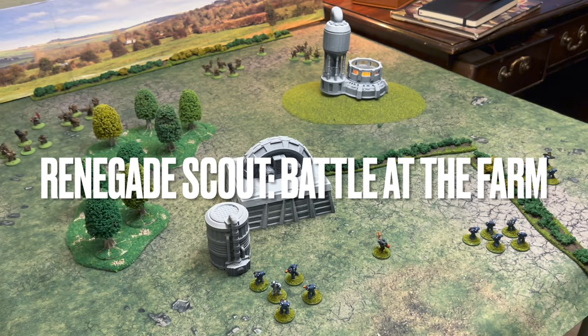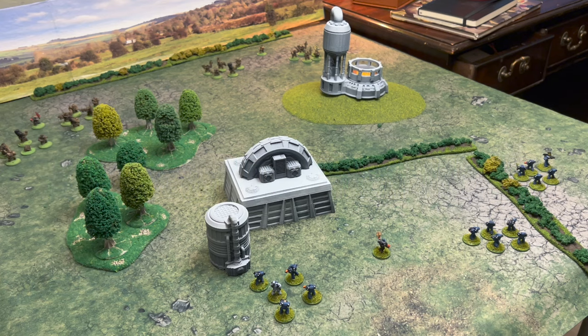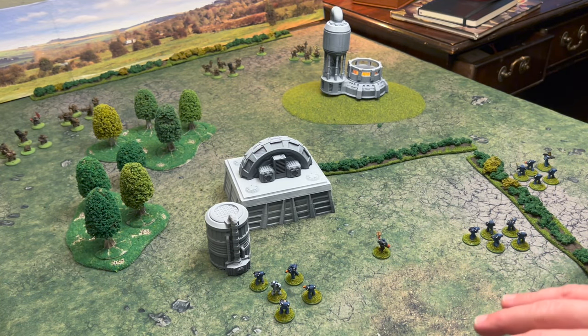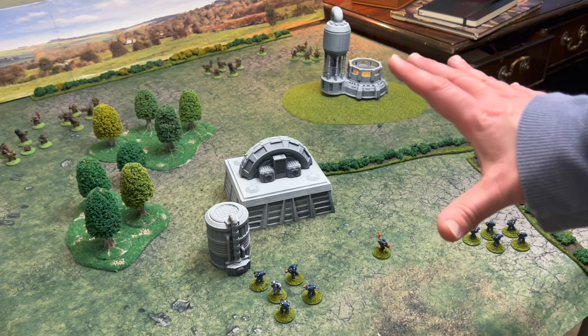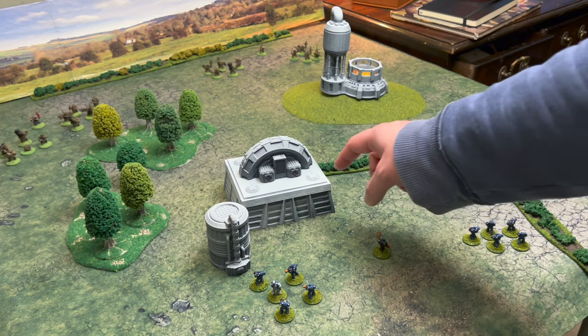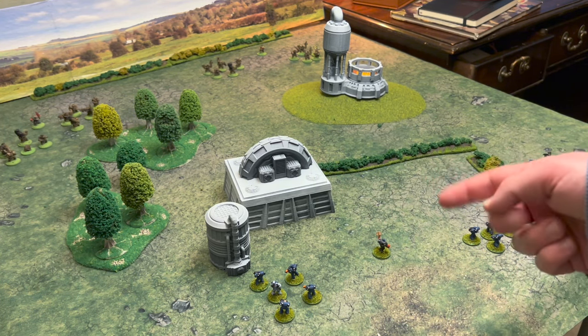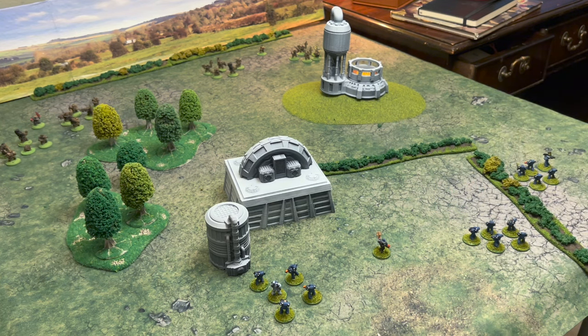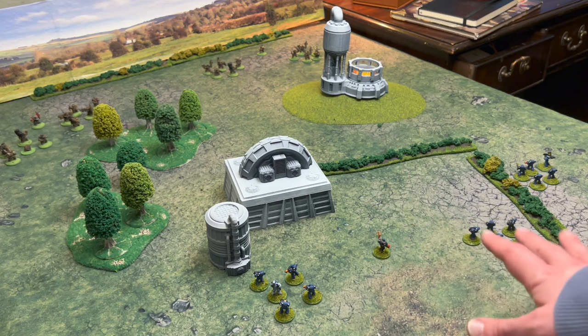What you're looking at here is the deployment for the scenario from the Rogue Trader rulebook, the Battle at the Farm, which pits a series of Orcs with two leaders against a small group of Space Marines who are defending a farm. The objective is for between these two Orc leaders to spend two turns total in this building — either one leader for two turns, or both leaders for one turn — and then they win. If not, the Space Marines win.